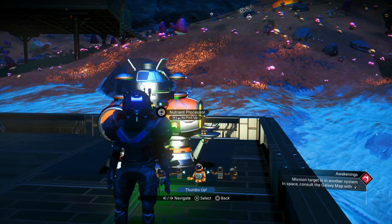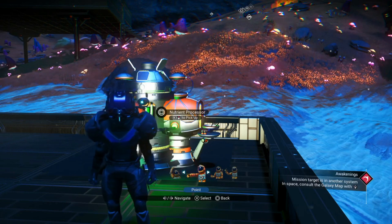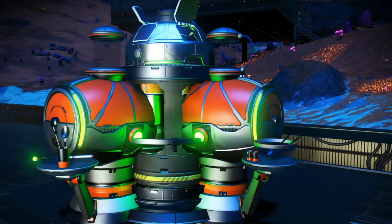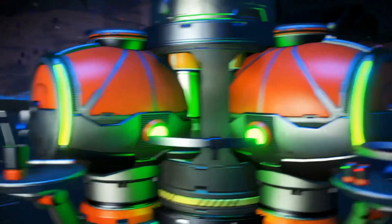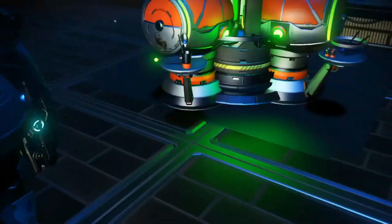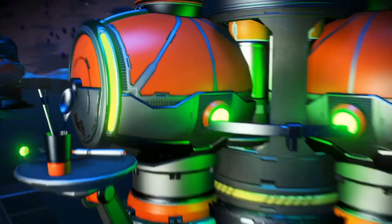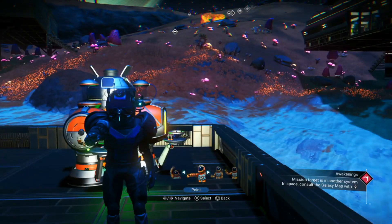I'd like to thank everyone for watching the video. Let me do a quick camera view of what it looks like. So that's the front — there's one nutrient processor sticking through the front, and one sticking through the side. To collect your items, go around the back where it says medium refiner and just collect your items. You use nutrient processors instead of portal refiners, and stick them through there. Thank you all for watching — see you in the next video.